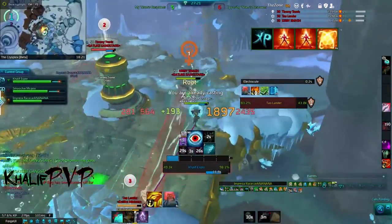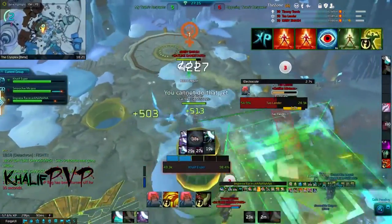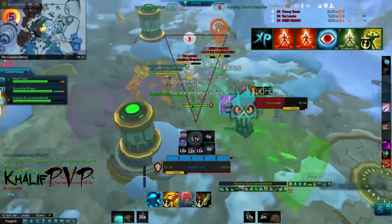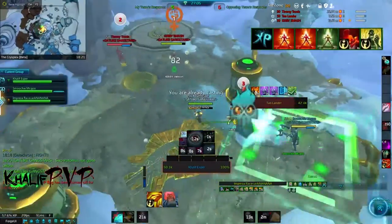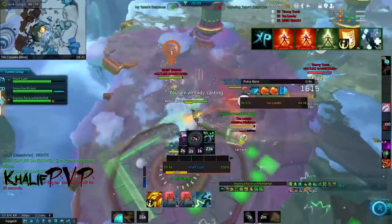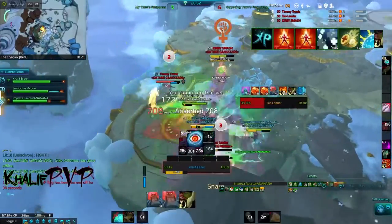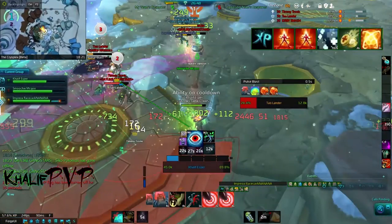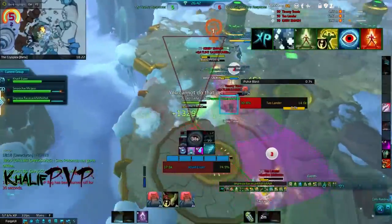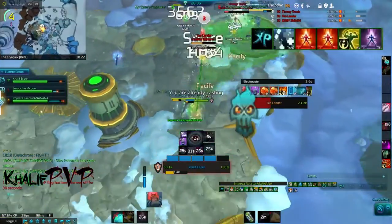I knew that to make any progress we had to CC Kirby, because his heals are ungodly. Look at Pallander — his health is almost at 30% but he's getting healed back to nearly full in no time. So I'm using any incapacitates as well as my Crush. Right here the Warrior tried to get me through that hole — that hole is actually a game changer. It looks inconspicuous but it essentially drops someone down, turning a three-on-three into a two-on-two.